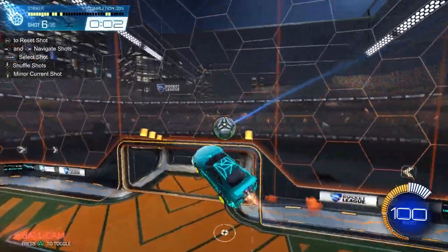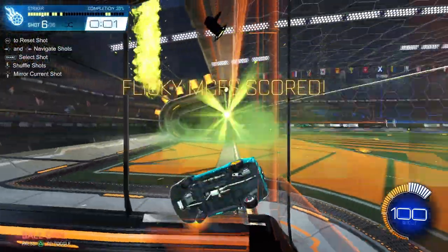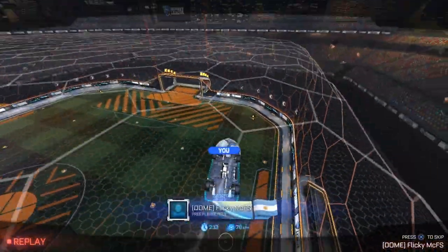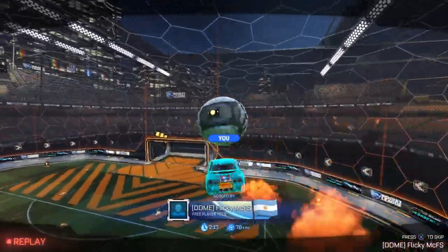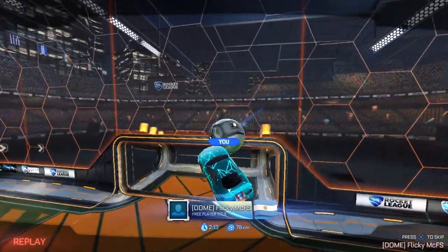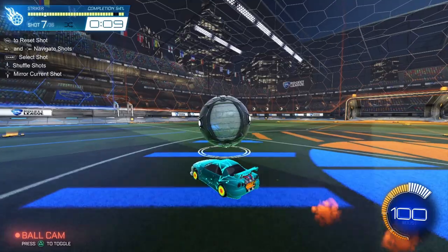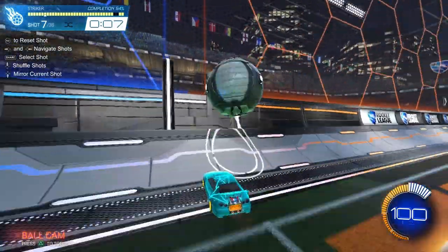With every single musty, fly in the same path that the ball is going to the net in order to catch the musty at full pace. Then once you cancel your flip, air roll and get yourself lined back up with it to finish.